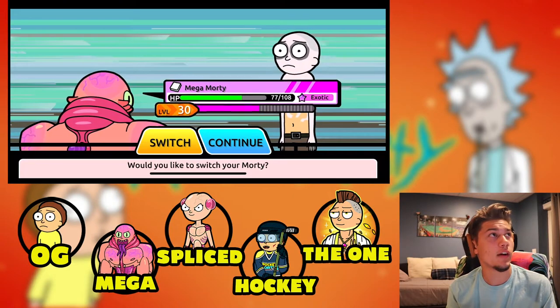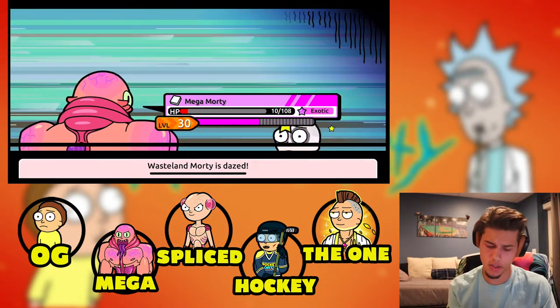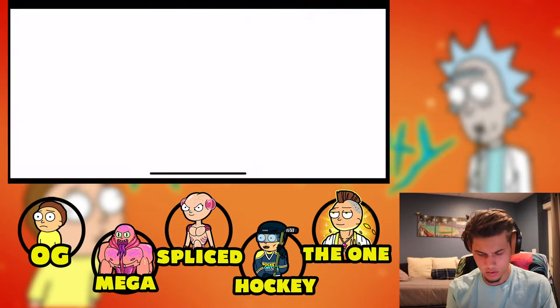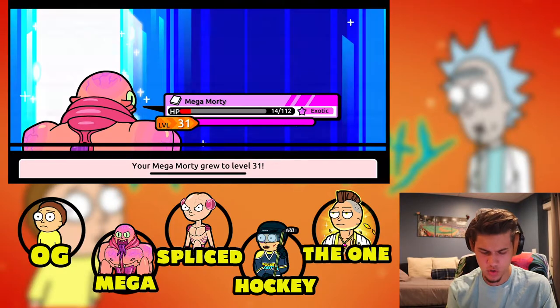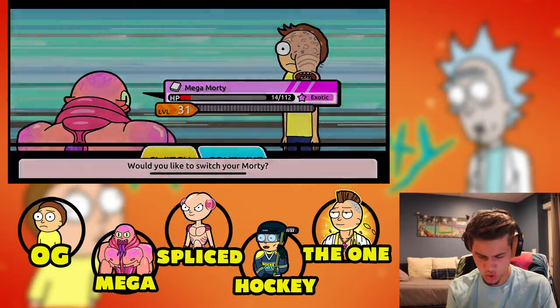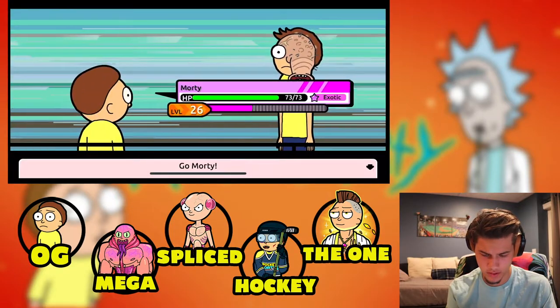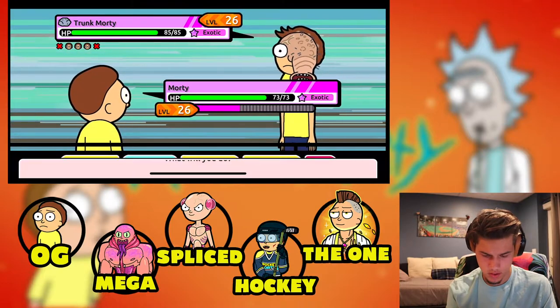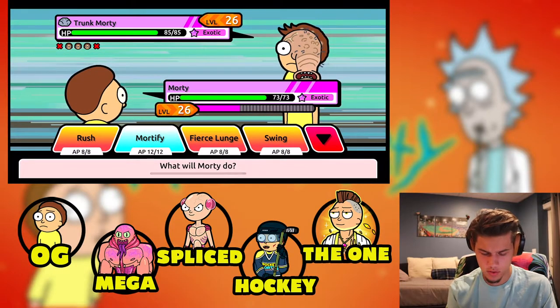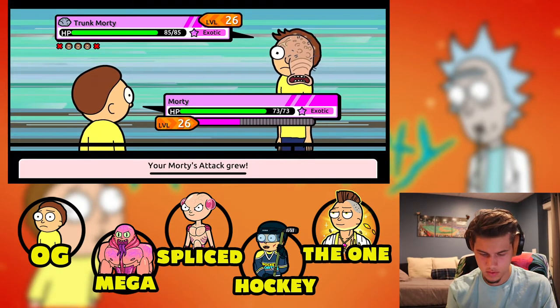This is gonna be a little speed round — Mega Morty levels up, level 31, let's go baby! This next one, I'm pretty sure he's rock type but Mega Morty's about to die. Let's try out the new move — we'll buff first and see if we can one-shot this.